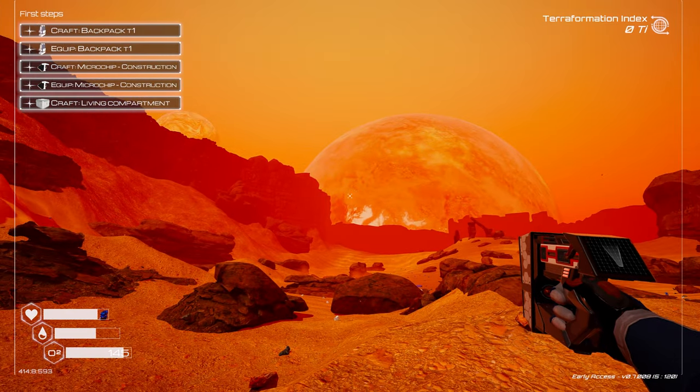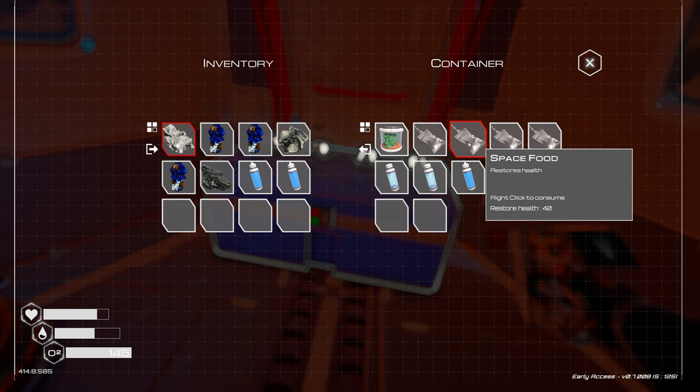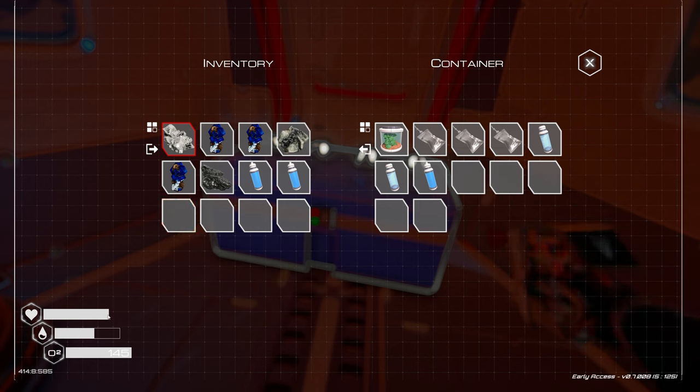We've got space food here — I totally forgot we need food too. Food actually helps with health, so I should probably consume that. Health is back up to the top, but we do need some water.